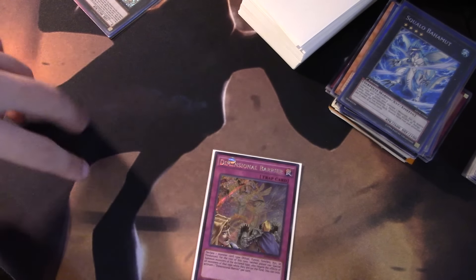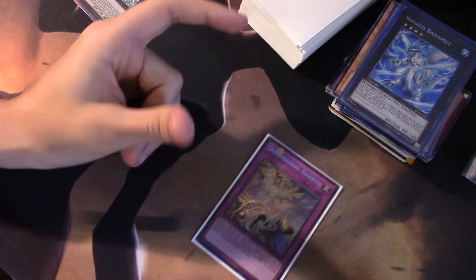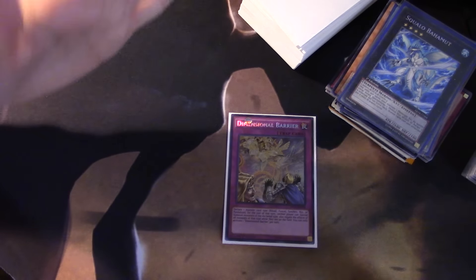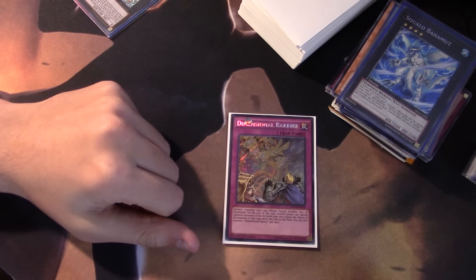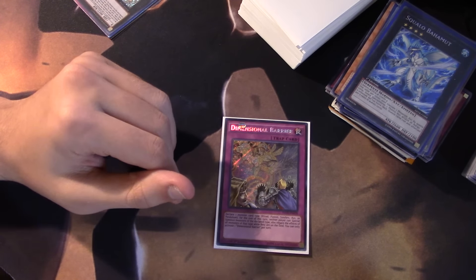Same thing with Burning Abyss — you can have your XYZs, your Dantes and everything you make with your Exceeds, then flip this on their turn in a mirror match against PK or BA. Your opponent has to use those same types of cards to answer your board, and when they can't do that, you just win on the following turn.